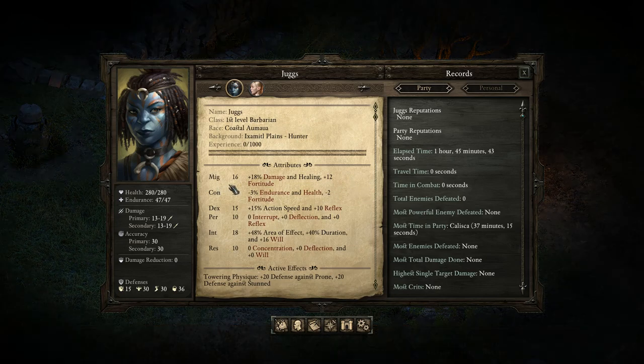I have put 16 into might and 15 into dexterity. The reason I haven't put all of my points into might is because when I've got a faster attack speed, I'm going to be hitting more than one unit, so I don't actually know if the extra attacks against all the different units will end up giving me more DPS than slower attacks with a little bit more damage from might.